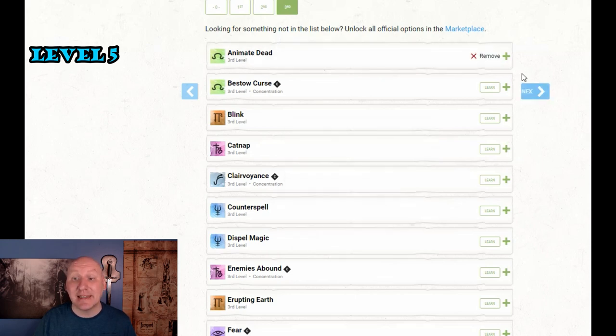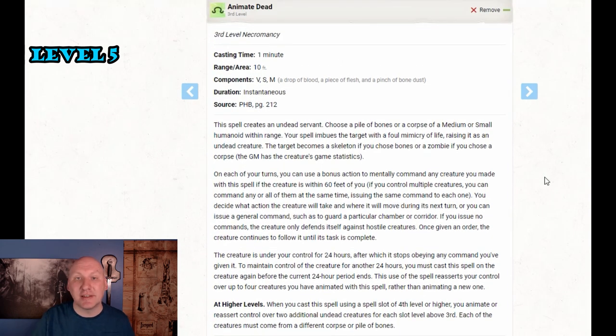I'm going to add a bunch of minions to this character. The first thing I'll grab is Animate Dead. Now some people consider it evil — it really depends on the campaign world and how your DM views it. There's no reason a goblin should necessarily be good, so you might need to work that out with your DM. Animate Dead allows us to pick a pile of bones or a corpse of a medium or small humanoid within range and create a skeleton or zombie. On your turns, you can use a bonus action to command that creature, giving us another minion in combat who can do things, and we can be hidden while mentally commanding it.